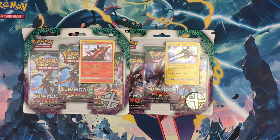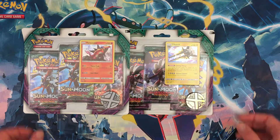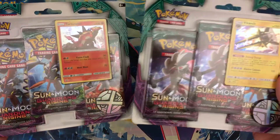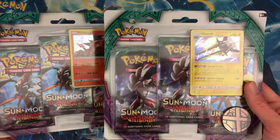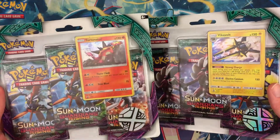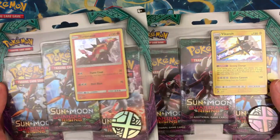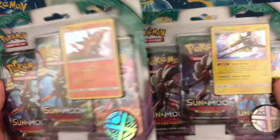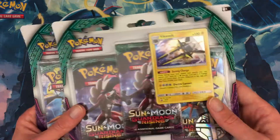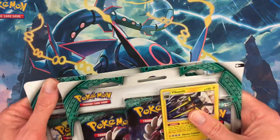Hello ladies and jellyspoons, DeGraw in your ear. Say hello to the Turntinator and Vikavolt Sun and Moon Guardians Rising blister packs. Picked up one of each — I hadn't seen one yet. I actually found them tonight, so I was like, oh, more Guardians Rising, I'm gonna get some.